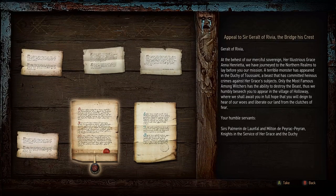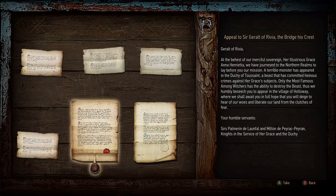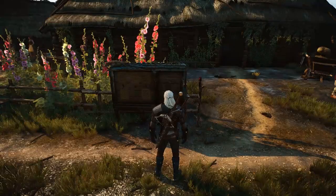Appeal to Sir Geralt of Rivia. Geralt of Rivia, at the behest of our merciful sovereign, her illustrious grace Anna Henrietta, we have journeyed to the northern realms to lay before you our mission. A terrible monster has appeared in the Duchy of Toussaint, a beast that has committed heinous crimes against her gracious subjects. Only the most famous among witches has the ability to destroy the beast. Thus, we humbly beseech you to appear in our village of Holloway. They're really stroking the old ego there. I like it. Onward!